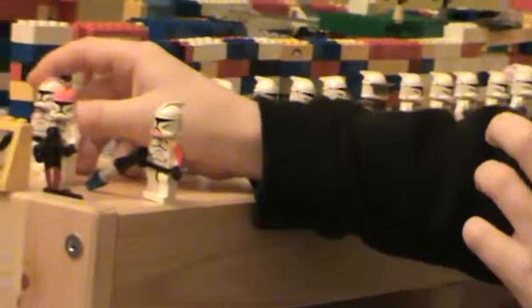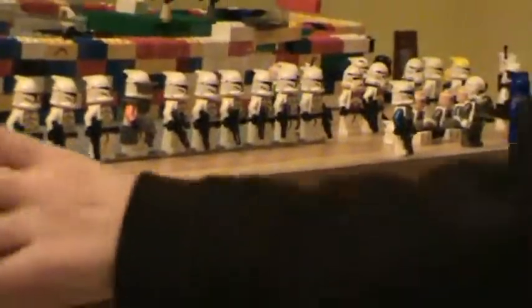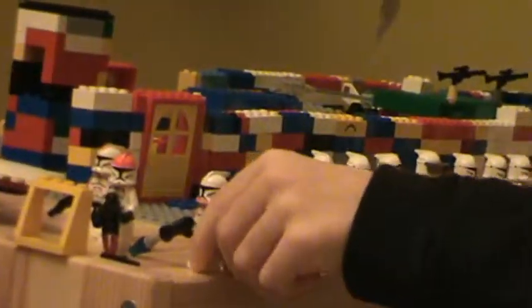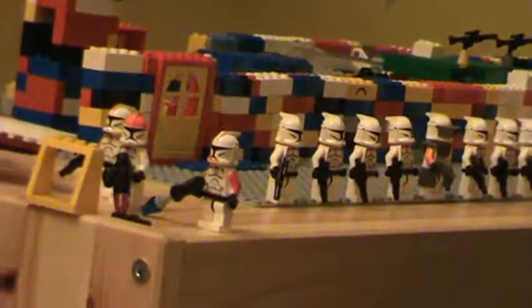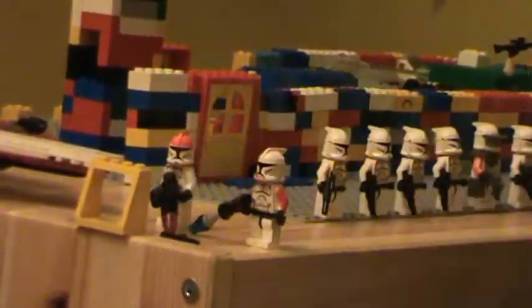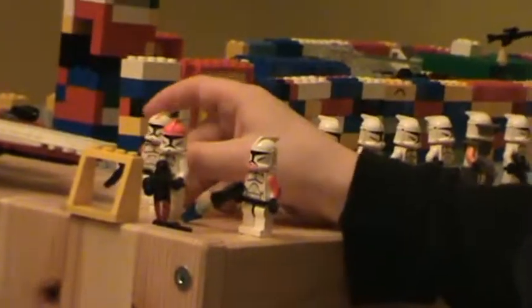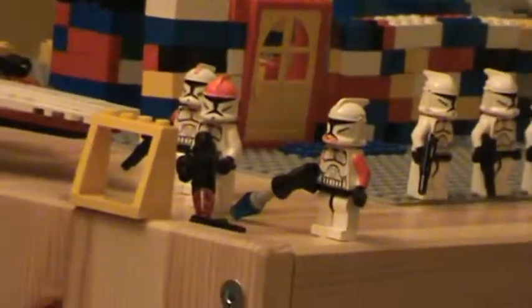This is how it's supposed to look. This is how when they walk, they do this — they just do it at the same position every time. I like this guy with the big gun. This is Commander Fox — he's the leader. He doesn't have a big gun, but he's still good. Please write a comment, and bye!